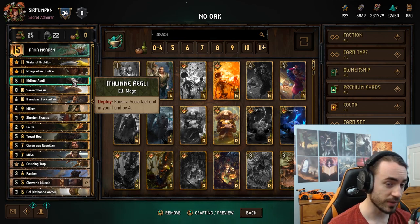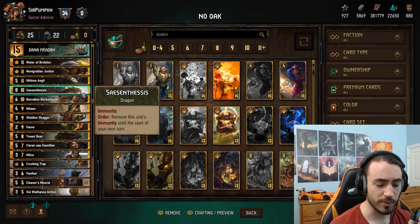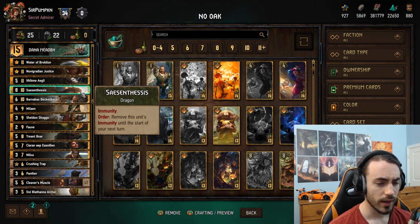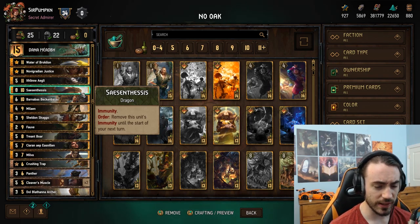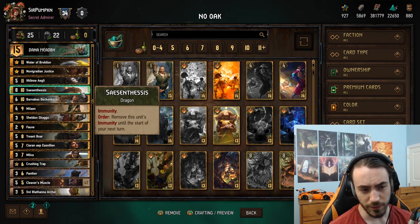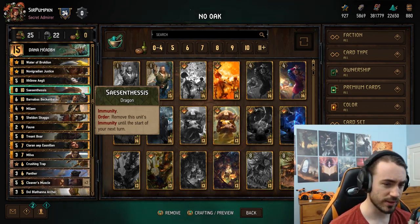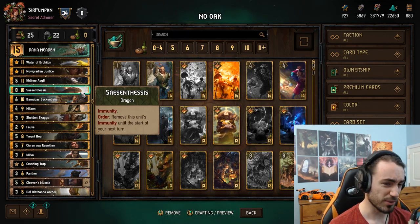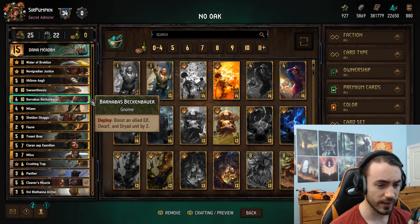Ithlin is obviously very good with Skaggs - you don't play this card unless you're playing Skaggs. Immune Dragon - I love it, it's really good because people are playing Horde right now and the mechanic is insanely strong. It works well with Fob Water since it's your only dragon in the deck. It's a nice big proactive play, and if you don't draw Skaggs and you're in round two, you can throw Ithlin on it - the immunity will keep it alive.